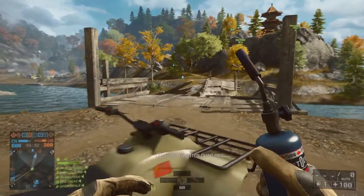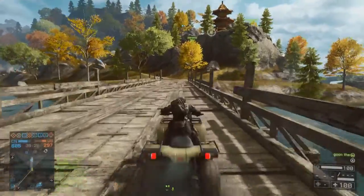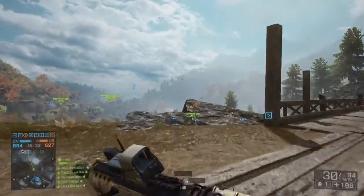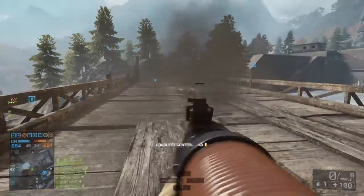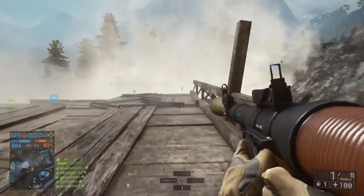Turn around. There you go. And the bridge is repaired and you may continue on your journey. Now, it doesn't take much to destroy one of these bridges. I just happened to pick this bridge — one RPG. Boom! Bridge goes down.